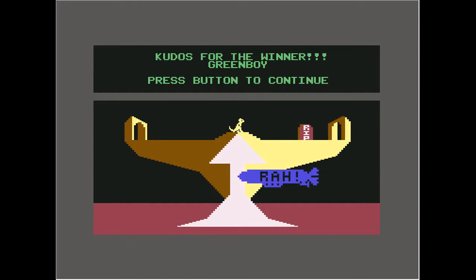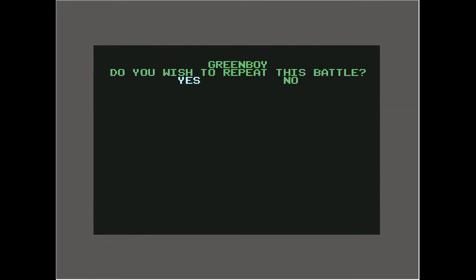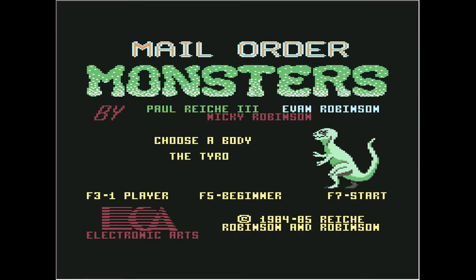Is that a balloon or is that like a missile? It looks like a missile just going by. Alright, we'll just press the button here — we don't want to repeat. Choose a body, the Tyro. Alright, so F7 start.